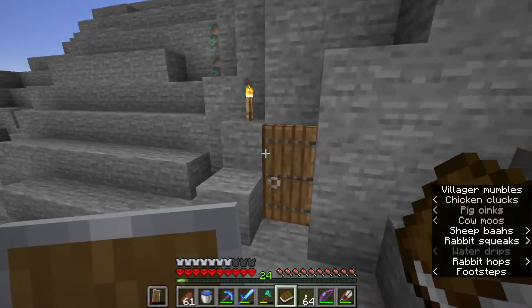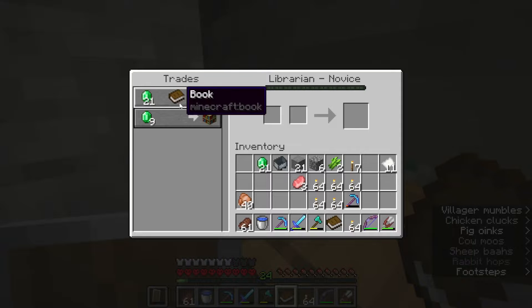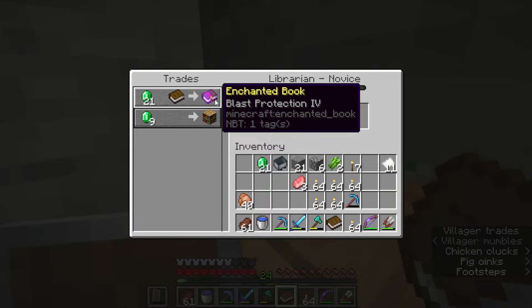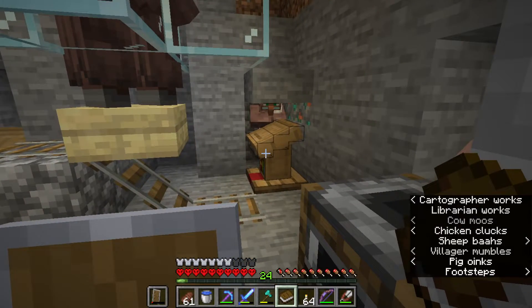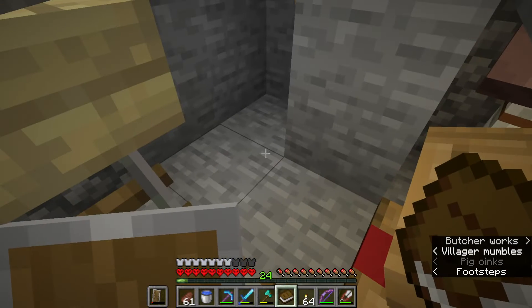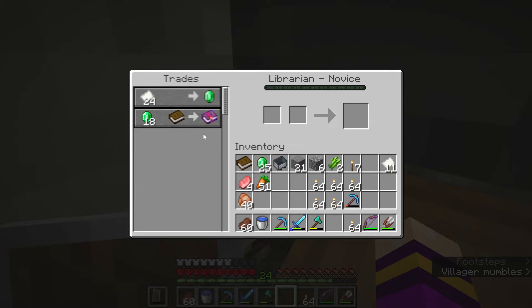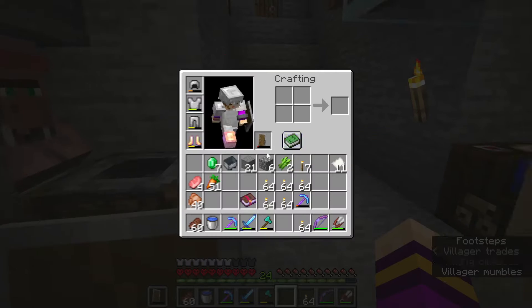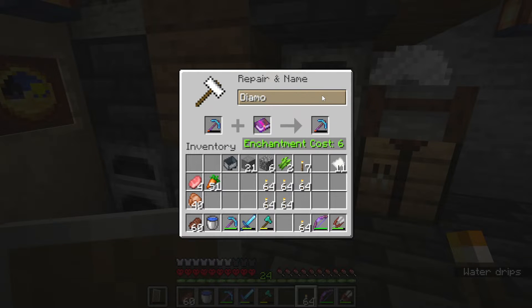Let's go get mending and put it on my Fortune 3 pickaxe, and then we can see how many diamonds we got from that strip mining session. It's Blast Protection 4 now! How did that happen? Alright, let's find mending again. Here we go, we've got mending again and we have enough to get it. Let's get it and lock in that trade. Mending book acquired. Let's put mending on this pickaxe — and now it's finalized.